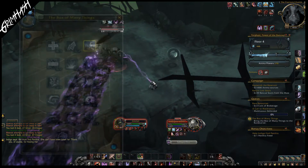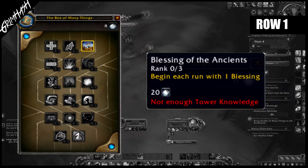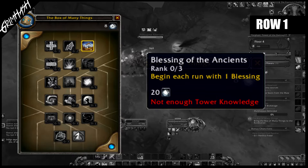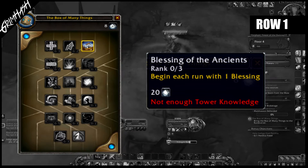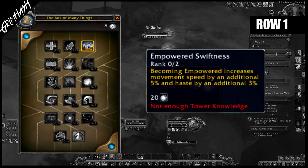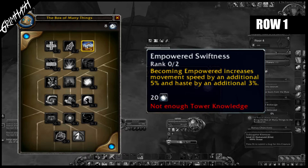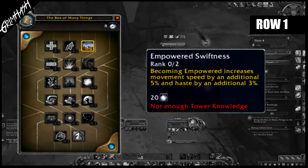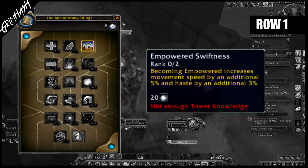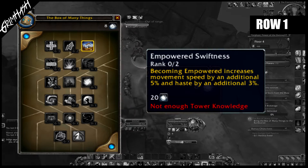These will be in no particular order. First up we have Blessing of the Agents — we start each run with X number of blessings. This costs 20 knowledge and can be upgraded 3 times. Next, Empowered Swiftness: becoming empowered increases movement speed by an additional 5% and haste by an additional 3%, so the empowered buff now gives you movement speed and haste increase, which is really nice. This costs 20 knowledge to upgrade and can be upgraded twice.